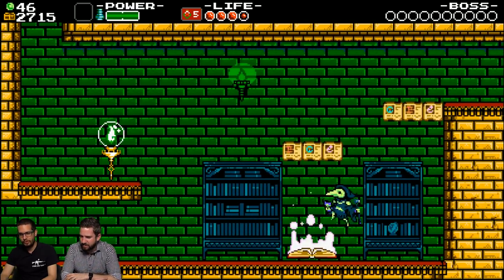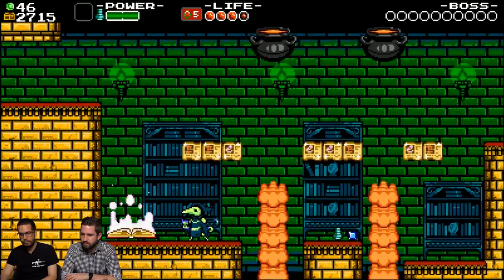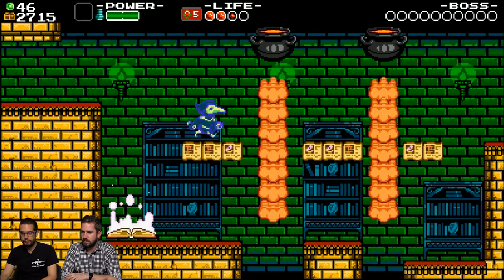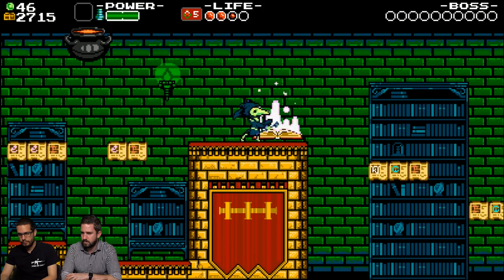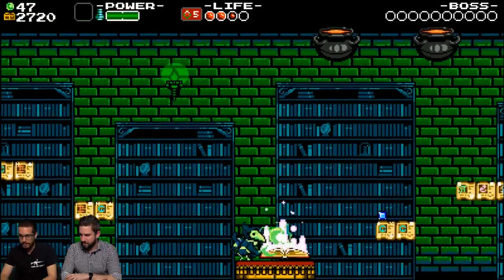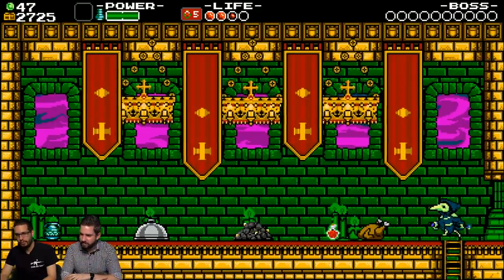I'm interested to see how you do this, because usually you can just pogo right on them. I guess this isn't too bad with the jump though - it's still going to be pretty hard. There we go - that was a pro maneuver! Nice. This is scary. Those green coins - god damn, they ain't worth it. That was rough.